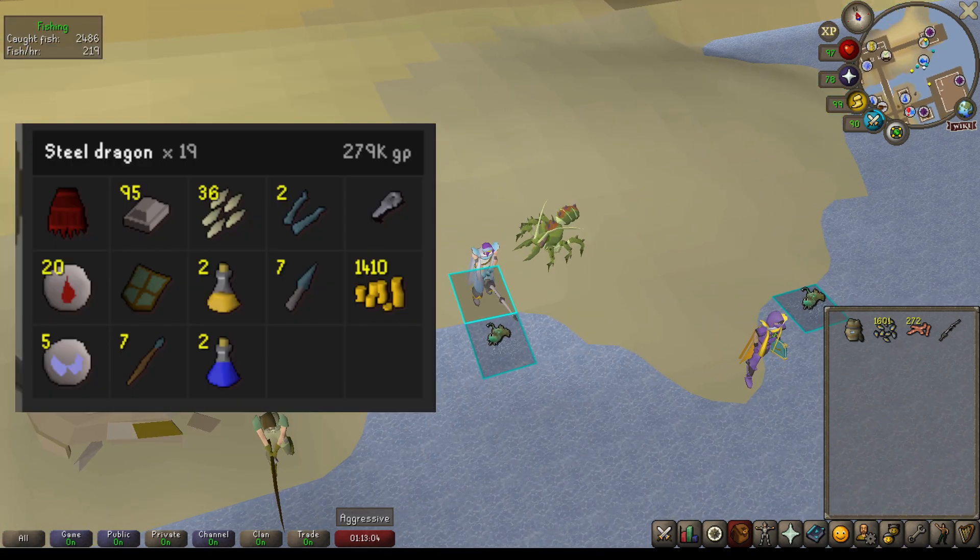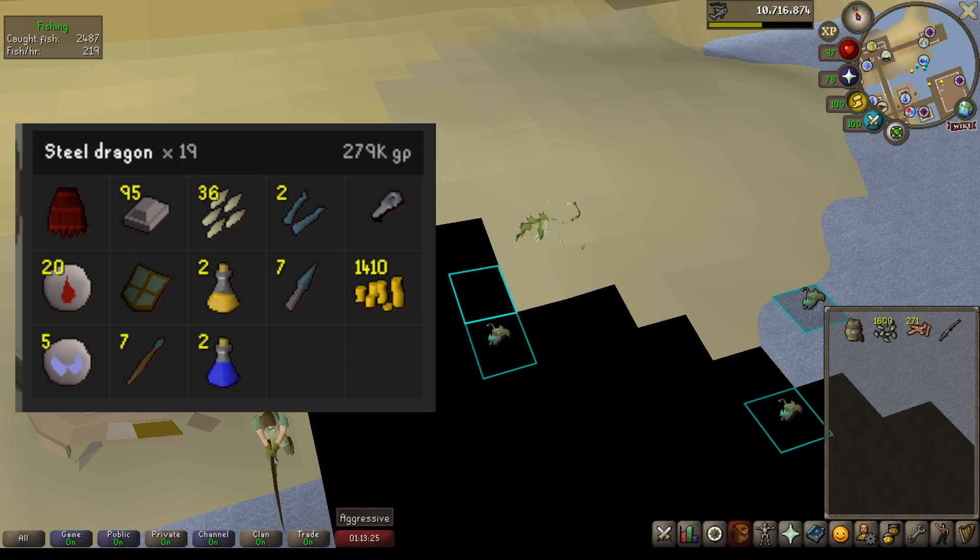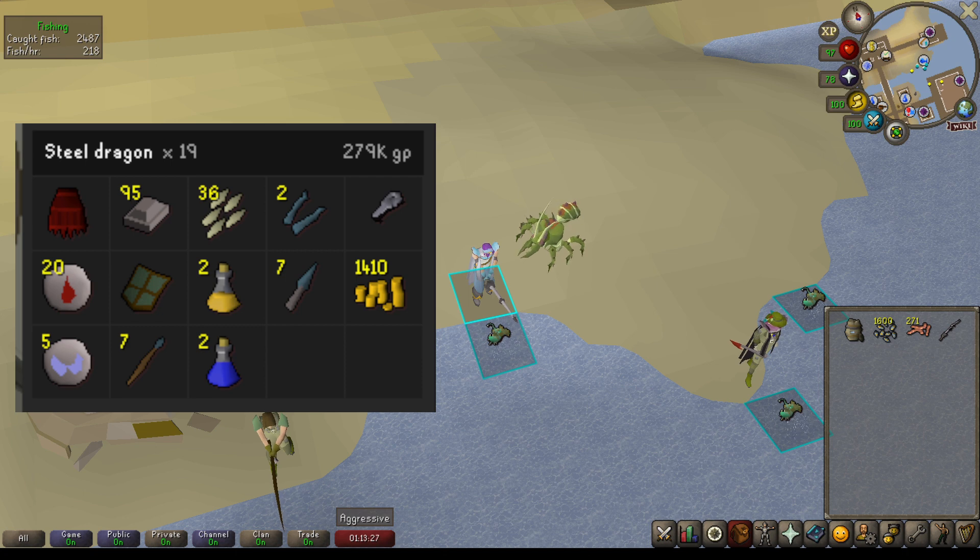Next on the list is going to be Steel Dragons. I do these in Karamja — I don't like going to the Catacombs for them. I just had 19 to kill and did 279k GP total. I did get a Dragon Plate Skirt, which is pretty rare, and the most valuable drops being the Steel Bars that they always drop, as well as a couple Alcables, some Runes, and Dragon Javelin Heads.